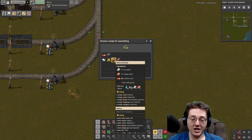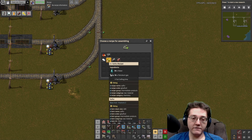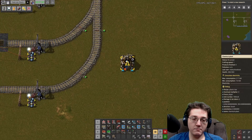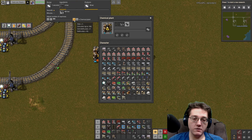I also want to have areas that are going to make things like batteries, solid fuel, sulfuric acid, and sulfur. Sulfur doesn't really get used for anything other than sulfuric acid so I won't have that separate. I have 30 factories doing petroleum gas processing - 270 petroleum gas per second, so I can get not quite a red belt's worth of plastic but at least the yellow belt equivalent.